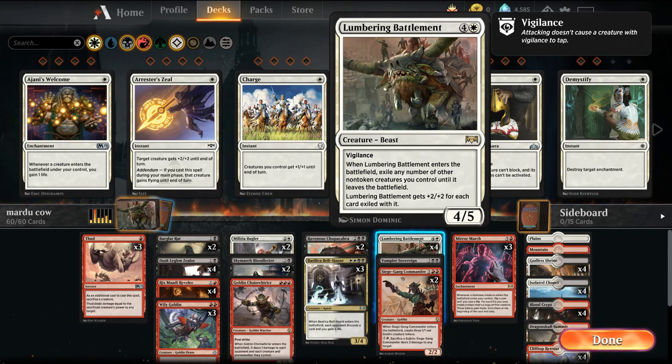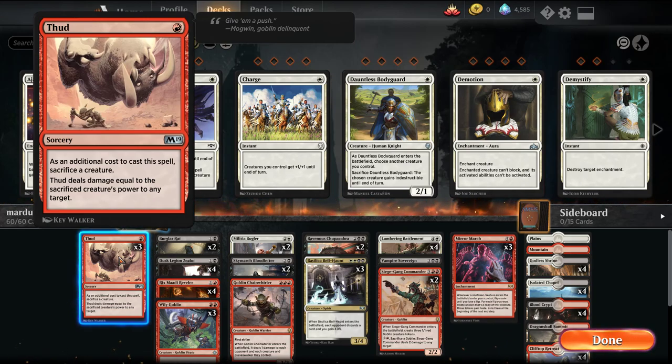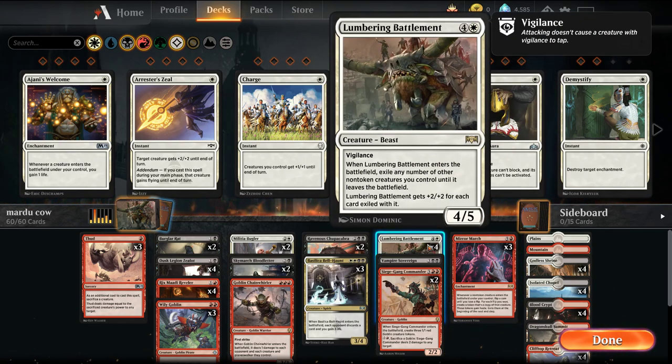In some other decks we've played, we have blink effects to exile and return to the battlefield to reuse those triggers. We're opting not to play that here. We still have Thud where you can make a really big Lumbering Battlement and throw it at the opponent. Instead we're playing Mirror March — another card that takes advantage of enter the battlefield effects. It's less reliable but leads to much more ridiculous fun games. Whenever a non-token creature enters the battlefield under your control, flip a coin until you lose a flip; for each flip you win you create a token that gains haste. So you can keep making tokens, exiling battlements, getting more battlements back, and just have a lot of enter the battlefield effects.